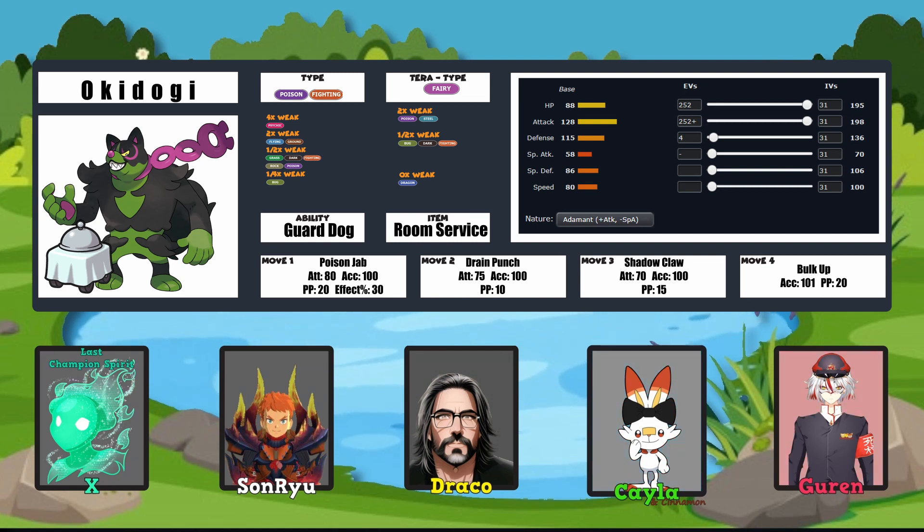Love Trick Room builds. Okidogi's Speed stat is kind of in that middle region where it's decently fast and decently slow at the same time, so you can go either way. And being in Trick Room — yes. The Room Service item — I haven't heard of that item in a while. It's one of those things that makes that Pokemon more viable in Trick Room by lowering its Speed even further. And it only procs when you're in Trick Room, because other items like Iron Ball drop your Speed in half right off the bat regardless.